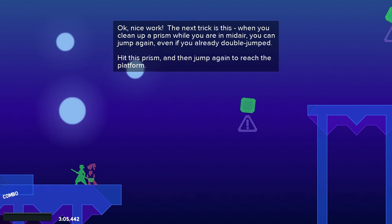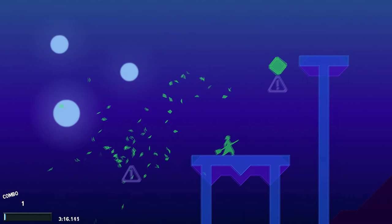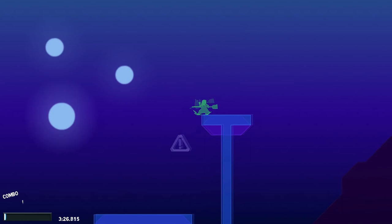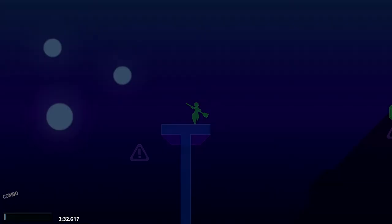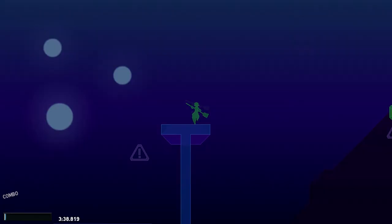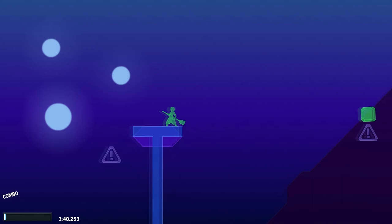When you clean up a prism while you're in the air, you can jump again even if you already double jumped. They just feel like making this game difficult for me, don't they? I'm getting so excited about this. Come on — there's no way you can expect that. Actually I can just go around it. Come on! Got it — and that was set up for failure again.